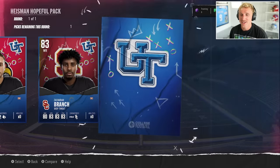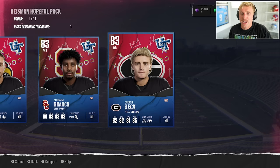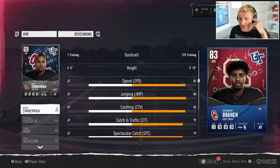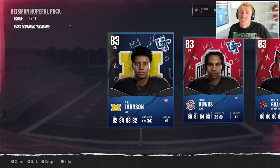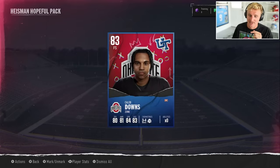Zachariah Branch and the final Heisman Hopeful is Carson Beck. We don't need Carson Beck — we got Joe Burrow. Zachariah Branch is 5'10" with 83 speed, a little short. Caleb Downs — 6', 84 speed free safety. Safeties are really important. I'm going Caleb Downs. I should go Will Johnson, but I'm not picking up a Michigan player. And frankly I don't like getting a Buckeye either — it's the lesser of two evils for a Michigan State fan. Caleb Downs. 84 speed, 83 excel — this is a damn good starting Ultimate Team card.